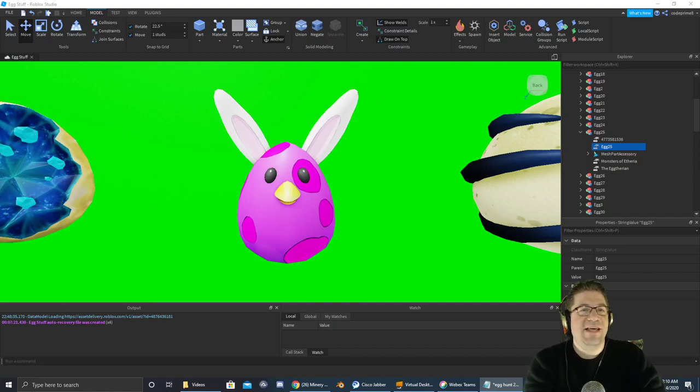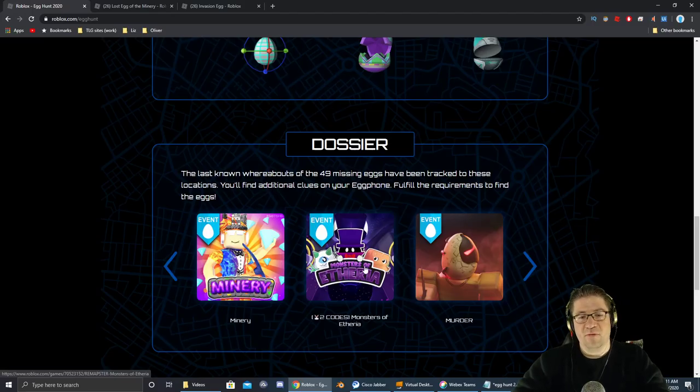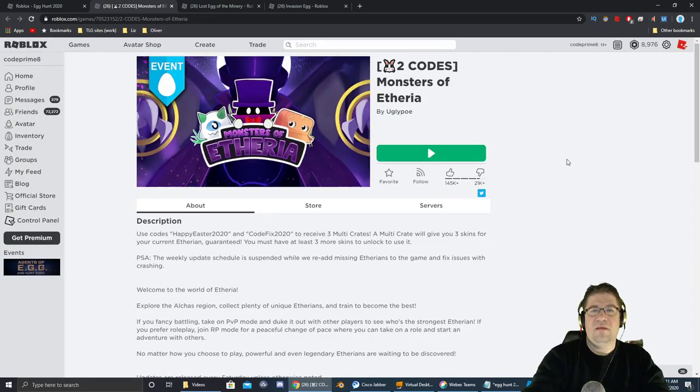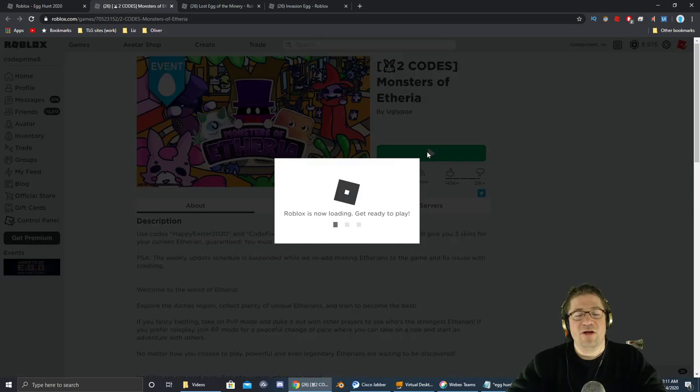Good evening, everyone. My name is Heath Haskins, CodePrimate, and welcome back to another Easter Egg Hunt 2020. The next egg we're going after is egg number 25, and it's going to be the Monster of Etheria in the Eggtherian. That game's going to be right here for the icon. Link to the game will be down in the video description below. Let's jump in and go get that egg.